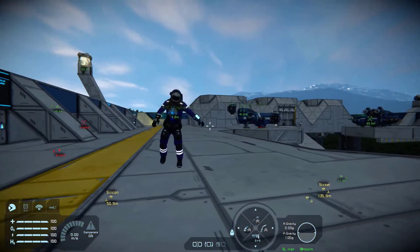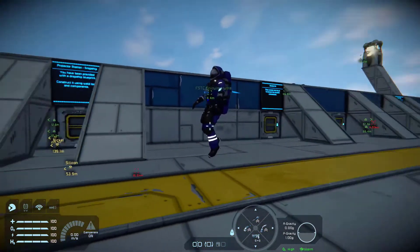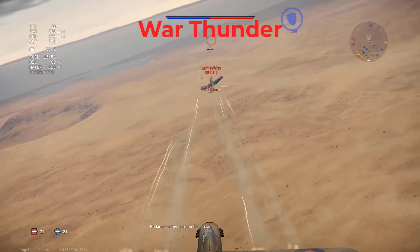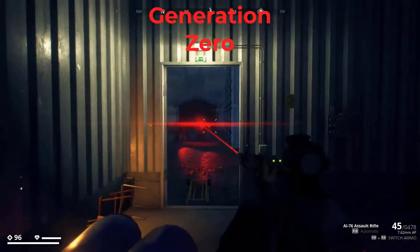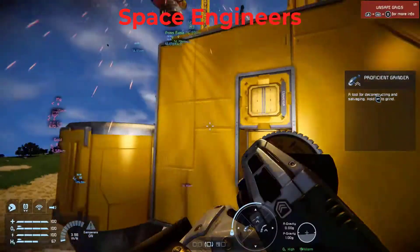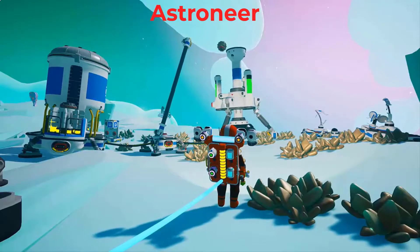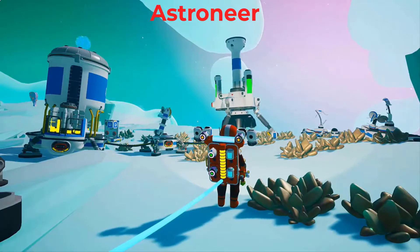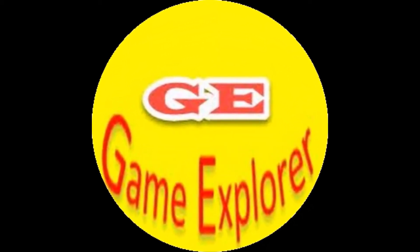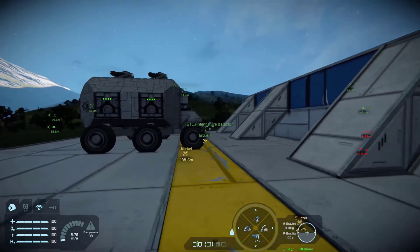Welcome everyone to Space Engineers. I'm Game Explorer Official. My friend here is Hydra and we're gonna test out some guns. Gina has given us some new toys to play with and we want to see what they can do.